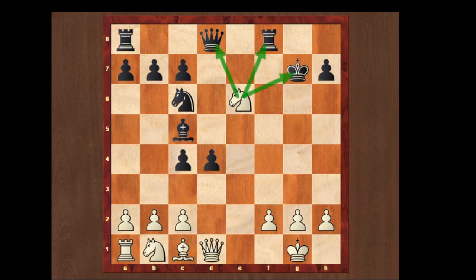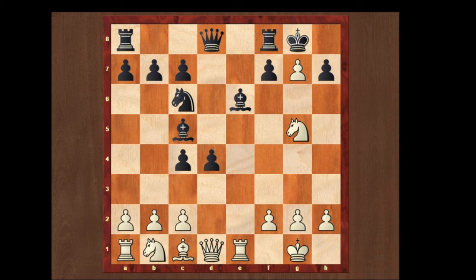If he takes with his rook, we can play queen to h5, attacking the h7 square and threatening mate. And if he plays bishop f5, protecting the h7 square, we can just take on the f7 square, giving mate.